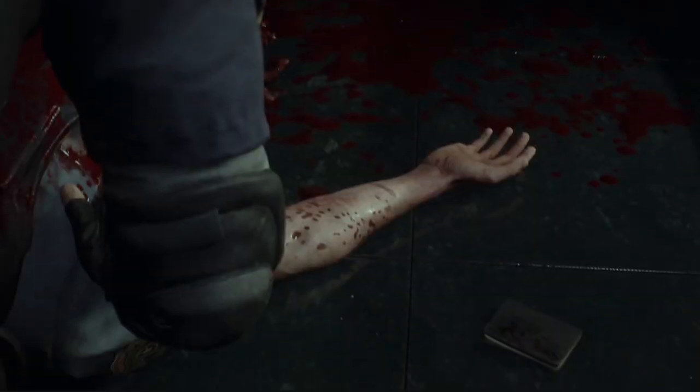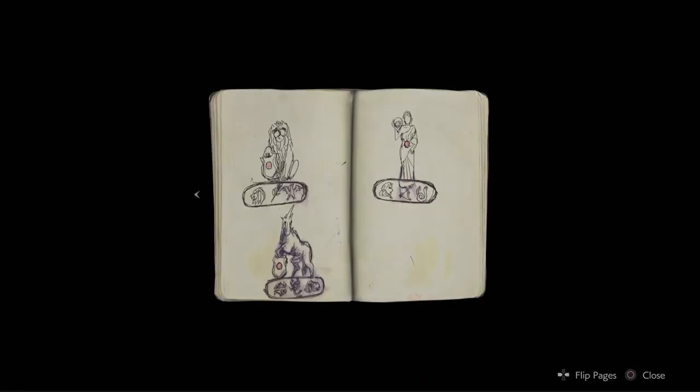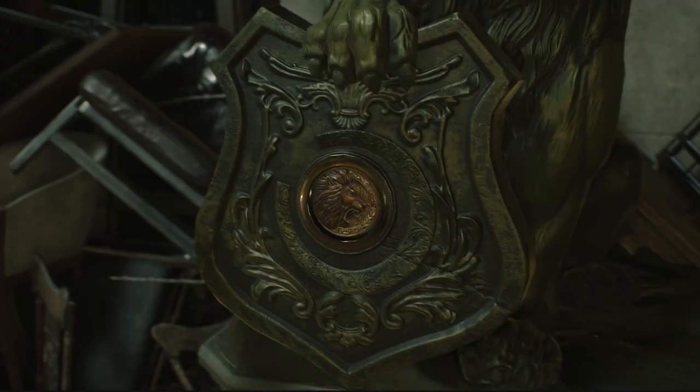Take this point in the demo, where we encounter Elliot — well, technically we encounter half of him. Sorry about that Elliot. He drops a notebook that sends Leon hunting for three emblems for the fountain, each one locked in a statue with a passcode.